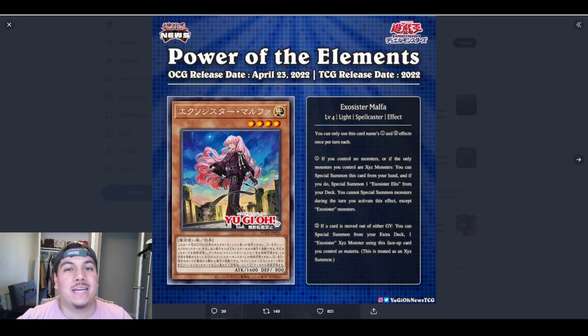What is going on, you guys? Bastion Wagio here, and today we're going to be looking at some new Exorcister support coming out later on this year for the TCG, coming out April 23rd for the OCG.